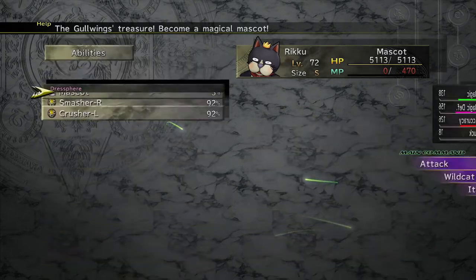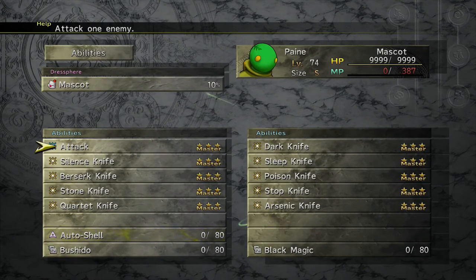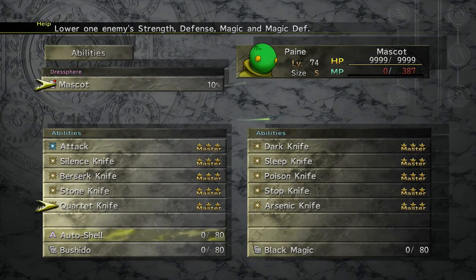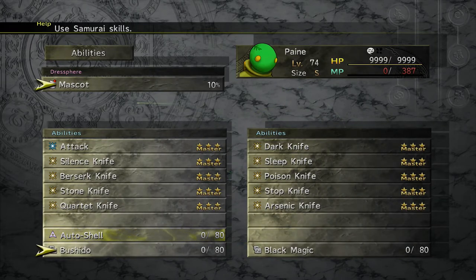And finally, Paine, whose Mascot is Tonberry. Paine starts off with all of this stuff already: Dark Knife, Sleep Knife — so yeah, Dark, Sleep, Silence, Poison, Berserk, Stone, Stop, Insta-Death, and Lower — it's Full Break — which lowers Strength, Defense, Magic, and Magic Defense. Amazing. Again, Auto Shell and probably Auto Protect. Bushido skills and Black Magic, which I should do because we have already learned both of those for her. Is it a worthwhile reward for doing all the stuff throughout the game to make sure we got episode complete? Absolutely 100% — this is probably the best reward for long-term things we got in the game.